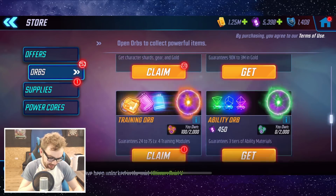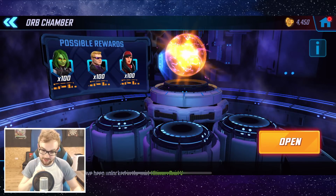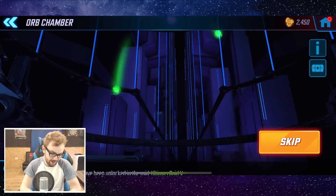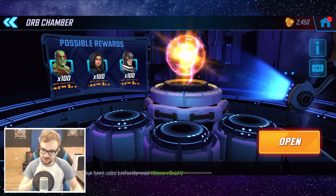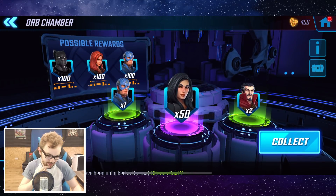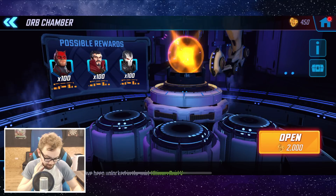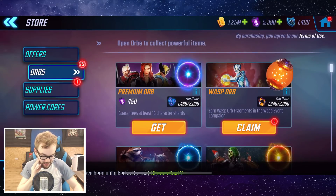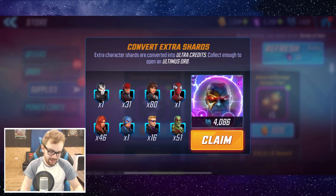Ladies and gentlemen, that's what $500 worth of premium orbs gets you. Now let's go for the mega orb opening — the final two. Please be Cable, Vision, Doctor Strange, or Black Panther. Mega orb one: Winter Soldier — useful, brings him closer to seven star. Mega orb two: Jessica Jones, and two Doctor Strange as well. Not bad from the mega orbs. In overflow we gained enough ultimate fragments for two ultimate orbs.